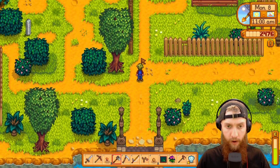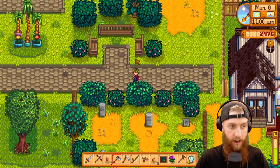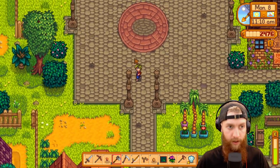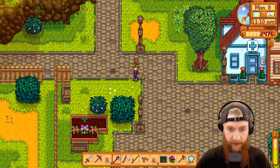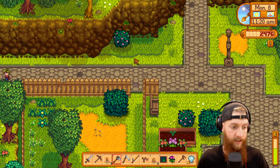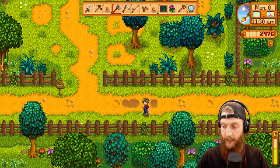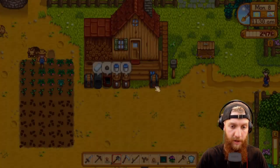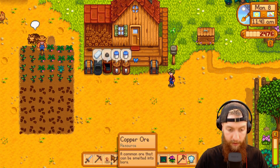We'll get back home and throw all that stuff we have into the for-sale bin. Let's go talk to Marnie quick - gift her an egg because we still have to get those shorts back, just to keep the storyline moving. In a little bit here we'll venture on down there. I'm glad we have our axe back though, that's a big deal.